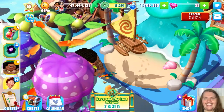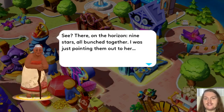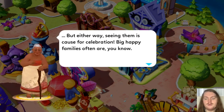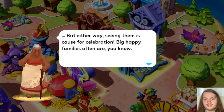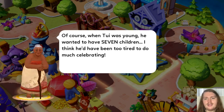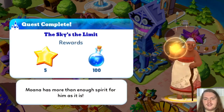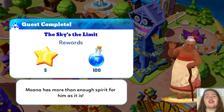Here we have Maui and Heihei on their little animation — so cute. Grandmother Tala's dialogue about the nine stars on the horizon: 'Some say they're little eyes, others say they're a mother and her children. Either way, seeing them is cause for celebration — big happy families often are. When Tui was young, he wanted to have seven children — I think he'd have been too tired to do much celebrating.' Quest complete — the sky's the limit. 'Moana has more than enough spirit for him as it is.' More cute dialogue — love that.